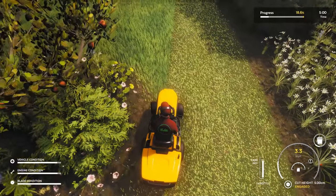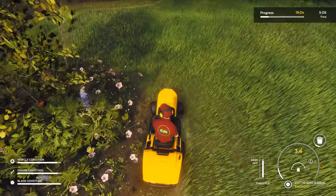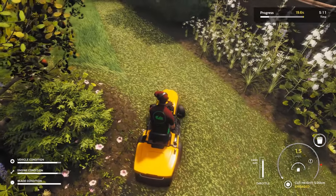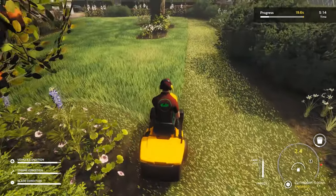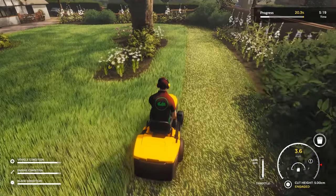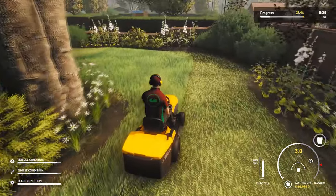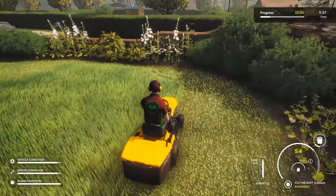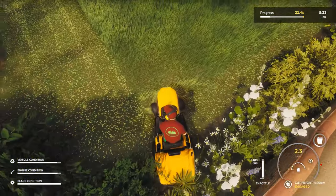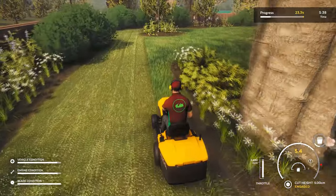We don't want to hit the flowers, so we're going to bob round them — saves us having to do it later. Oh, I got a penalty — I destroyed some flowers, got too close. The penalties are not massive though. I thought hitting a flower was 10p, but anyway. I'm going to go a bit faster — I don't want to clog the blade though. Full speed for this is about 5.4 miles an hour.